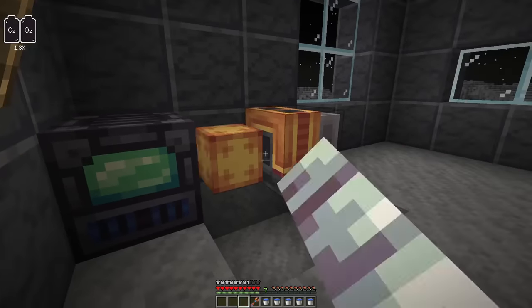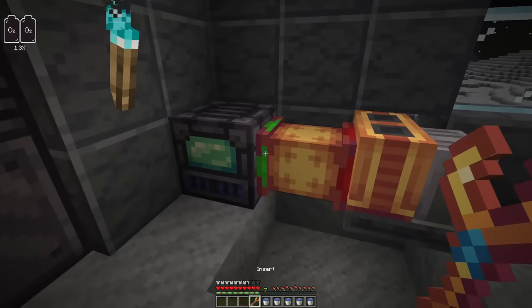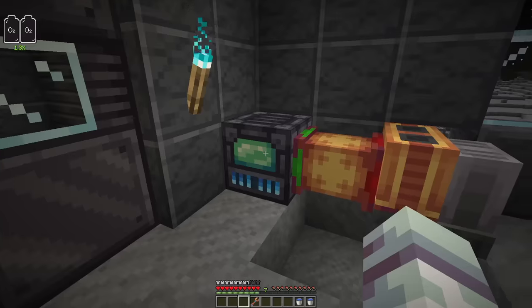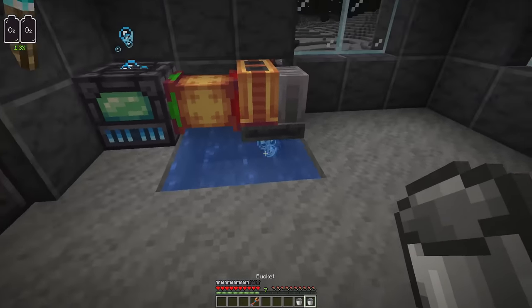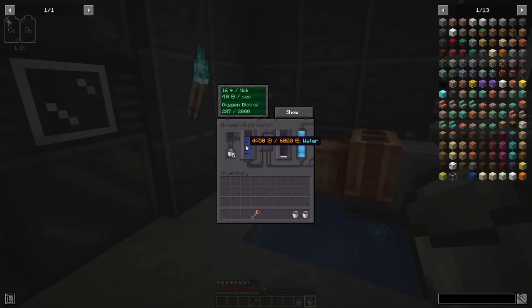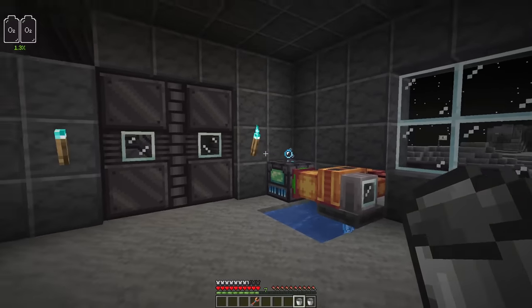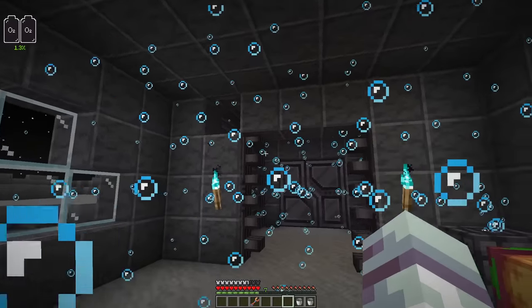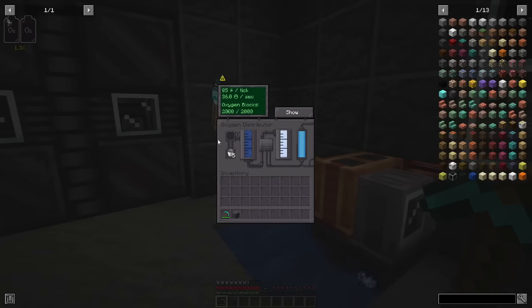Craft a few pipes, connect both machines and then use a wrench to configure the pipe's nodes to 'extract' for the extraction of the fluid out of the water pump and 'insert' for the receiving block, the oxygen distributor. Once you have supplied the oxygen distributor with an infinite water source and sufficient energy in a completely sealed room, it will distribute the oxygen in that room. You can check if the process is successful by entering the block's menu and clicking the show button. If there are bubbles floating around, the room is supplied with oxygen.